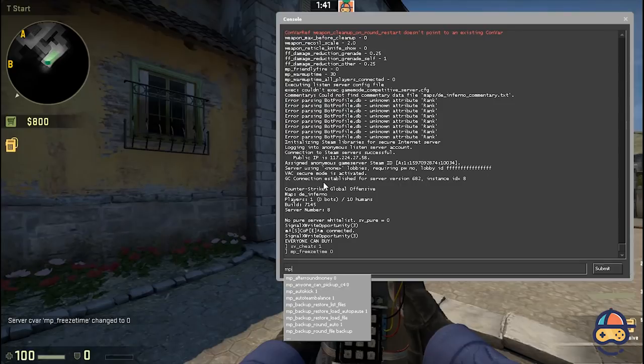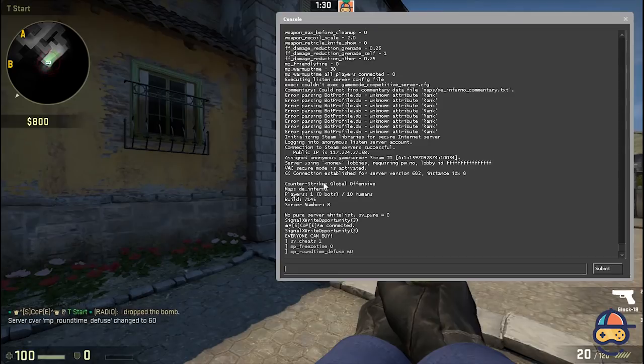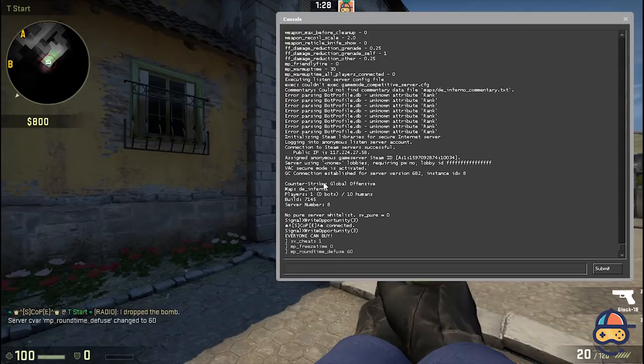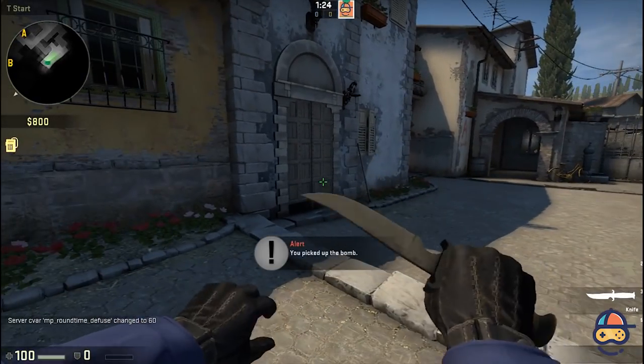The next command you have to type is mp_roundtime_defuse 60. This command will change the round time to 60 minutes, which is the maximum limit. Now the next command will be mp_restartgame 1 to restart the game.